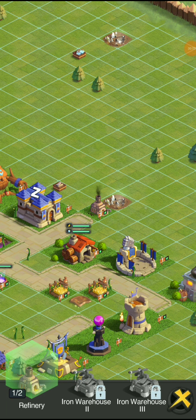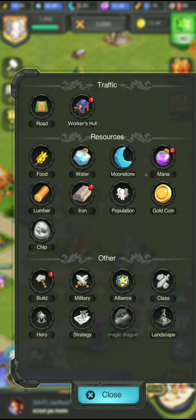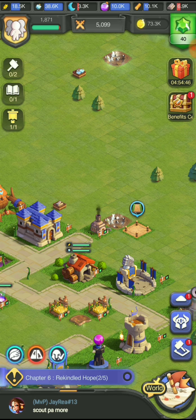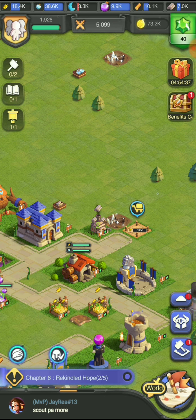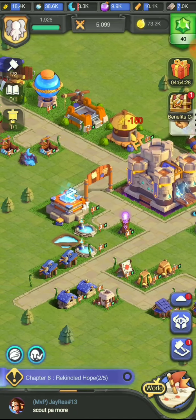Welcome back to another episode of World of Witchcraft. We just put the game back up and are going from where we left off. We're going to build some new stuff - got iron, put the iron thing down here, and we're going to go ahead and build some roads. We've got a lot of upgrades to do too.